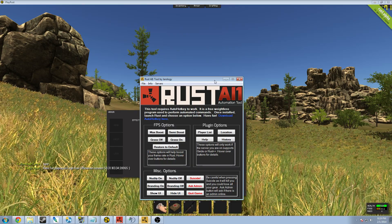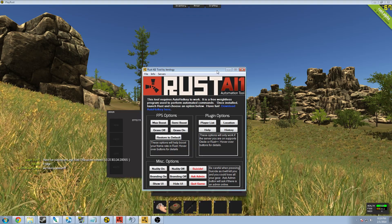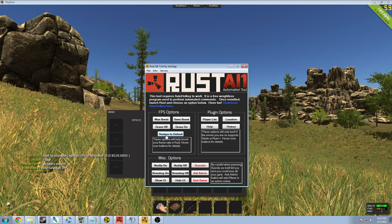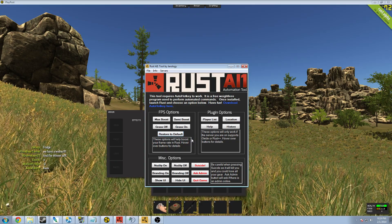Right now as you can see my frames are at about 70, about 72, maxing out at about 72. That's with my graphics settings all the way up on high, everything's maxed out. That is what the default settings are when you first buy Rust.